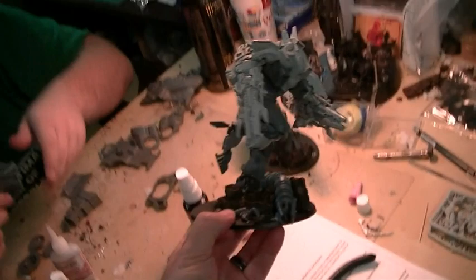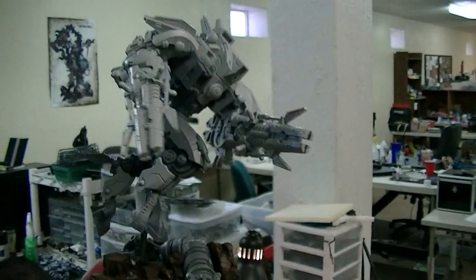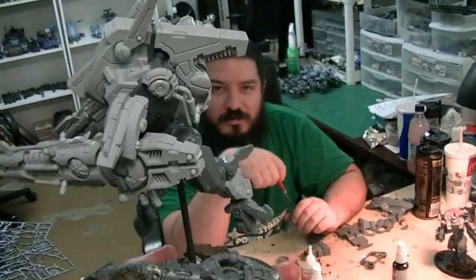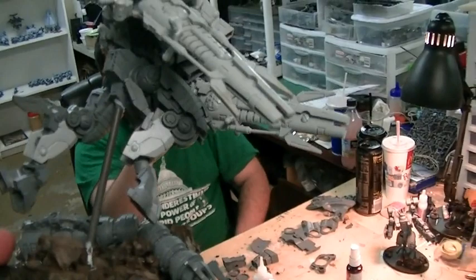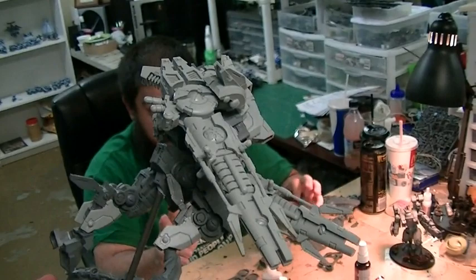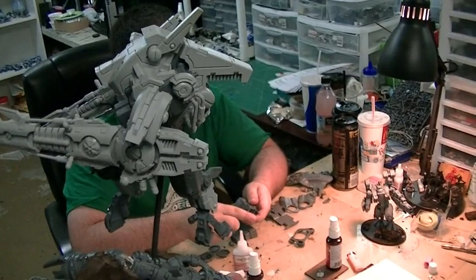Now behold the awesome — the Riptide showcase. The model actually has a starter hole in the bottom. Rather than posing it straight up, it's been angled to give dynamic motion and make it look like he's jumping over something. Importantly, Riptides don't have jump packs — they just move six inches like infantry. That giant thing moves six inches. That's it.